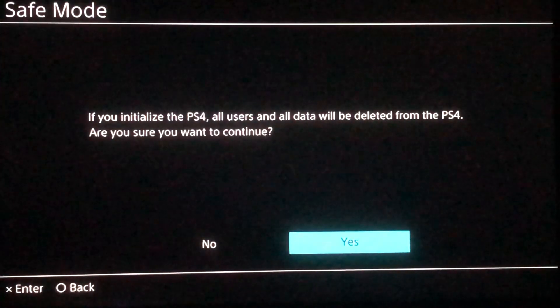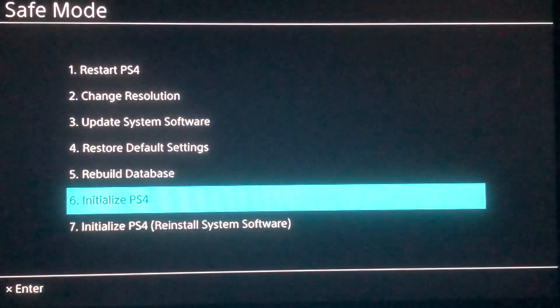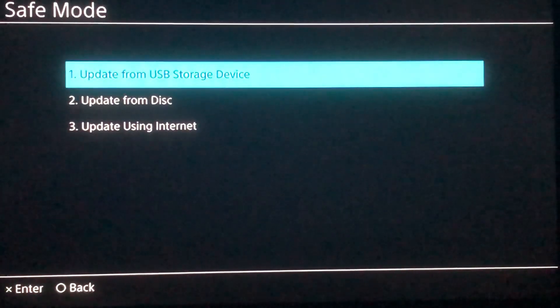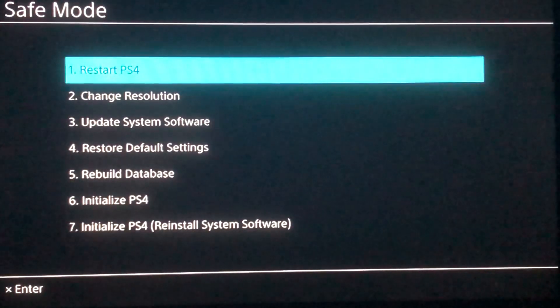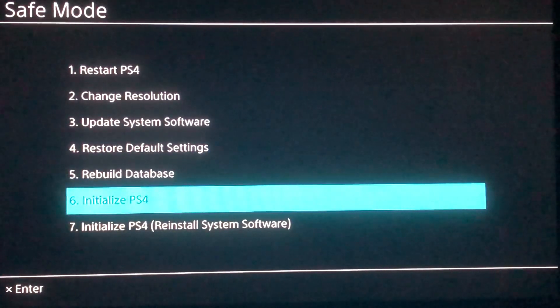You want to press Yes if there's no other option to get back on your PlayStation. These are the only three steps you can do. The initialize option gives you about a 99% chance to get back on your PlayStation and play games again. You want to first try restart PlayStation 4 and rebuild database, and if that doesn't work, the last option is to initialize your PlayStation 4.